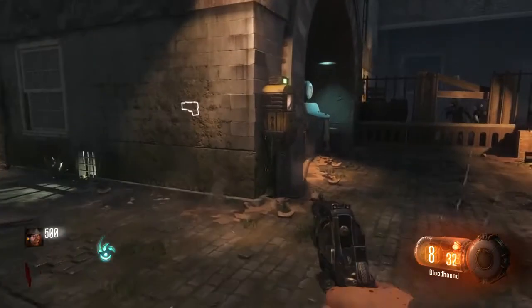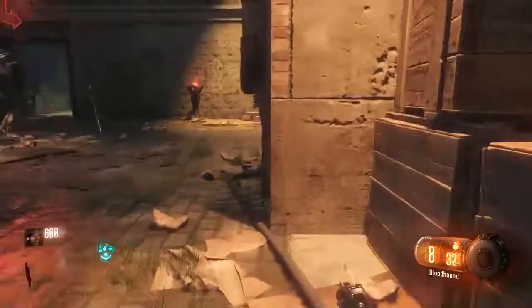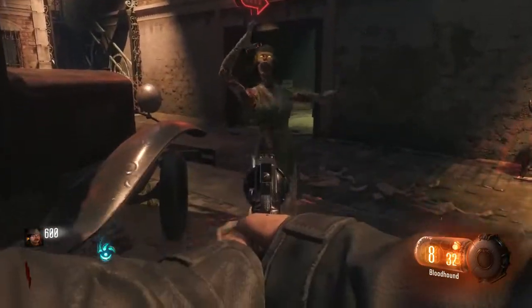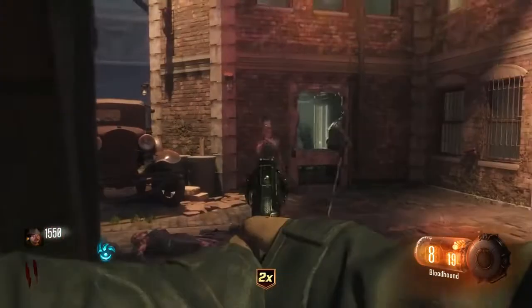Try to maximize your points on round 1 — shoot their legs and then knife them. You can even crouch under Quick Revive to get 100 free points — throwback right there to Darice — and definitely rebuild those barriers. Then once round 2 hits, grab those double points and do the same thing.